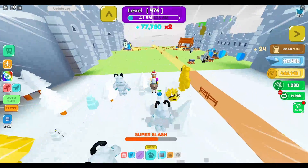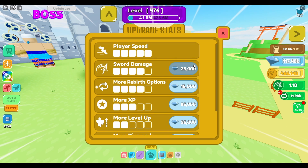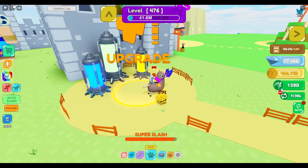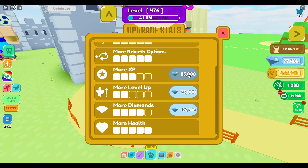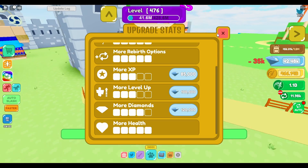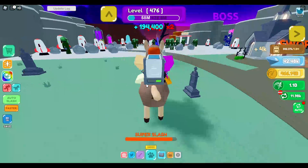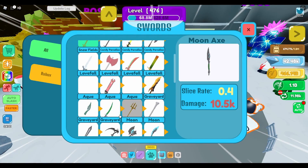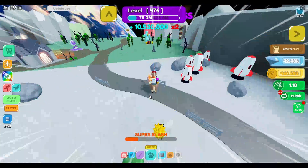I think I need 50,000 rebirths total, so I'm about halfway there, not really. I can only really afford sword damage and more rebirth options. The max is 30,000. There's 85,000 and 35,000 for more level up options — I have 42,000 left over. I also bought the max level backpack earlier during the sword event.